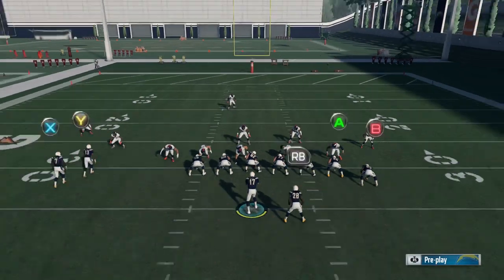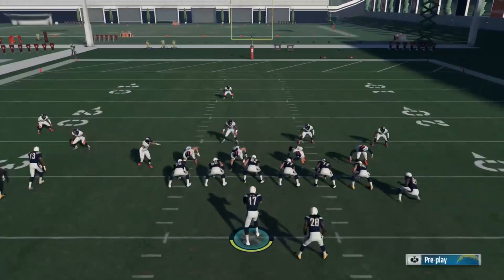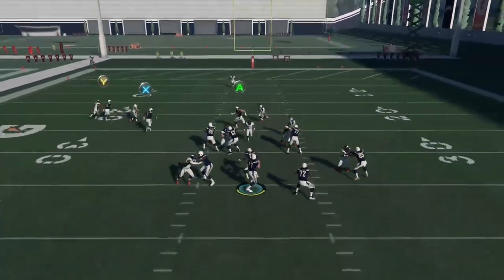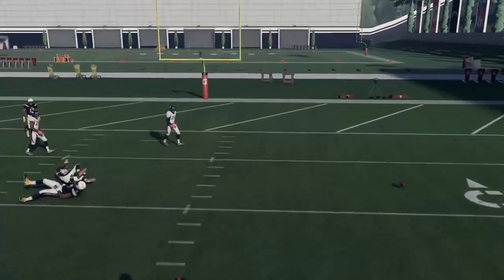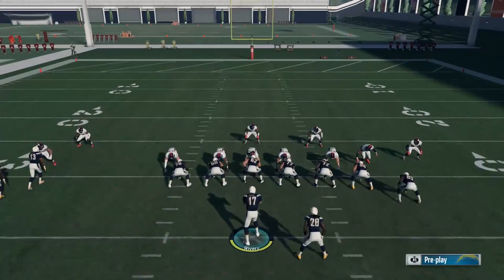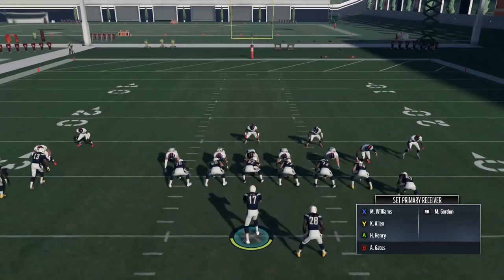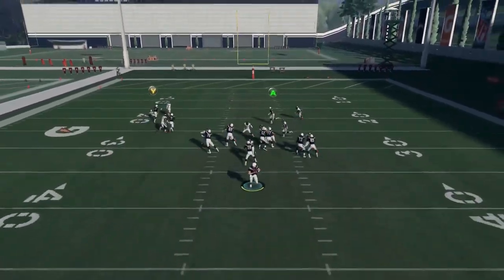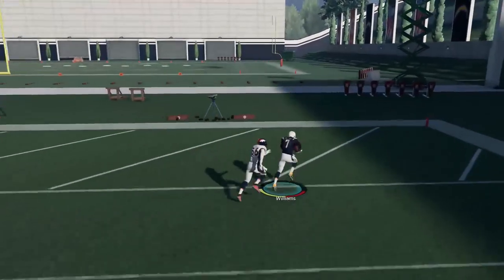What that's going to basically do is open up the underneath for X to get wide open almost every single time. Obviously on PlayStation it's going to be square. You're going to look basically to that read almost every single time. We're going to put Circle — or on Xbox B — onto a block. And then we're going to look to find X. This is pretty much going to be a big gain or a touchdown almost every single time.